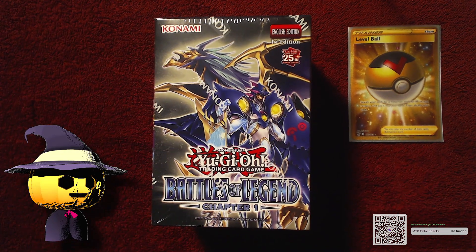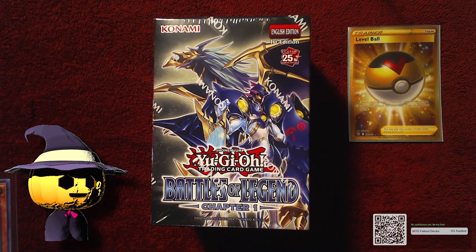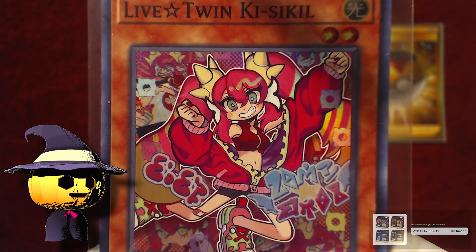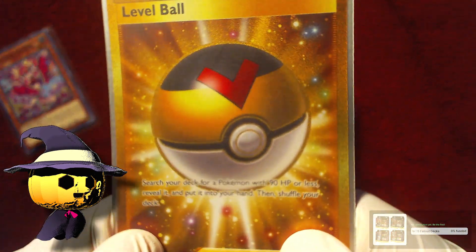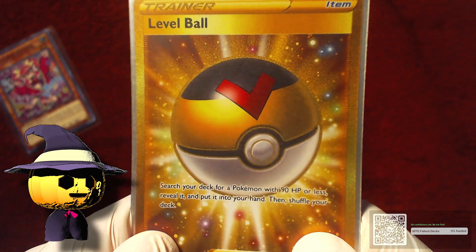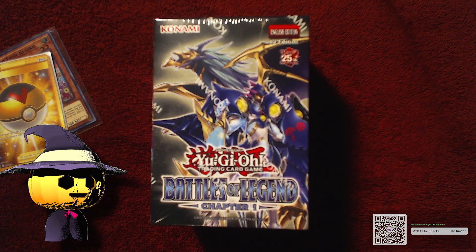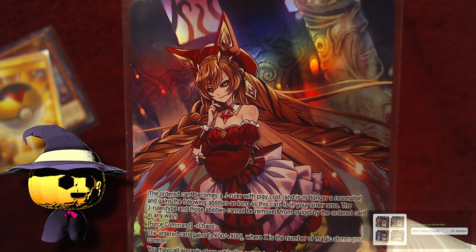So we got the Live Twin — I'm wearing gloves just to be silly. I like the camera to auto-focus so we can look at the Live Twin. Of course, the golden Level Ball that I actually pulled on camera — go check out that video. I don't remember which one it was; there's one of them opening up Pokémon packs. We also have some other stuff here too, like the Force of Will from a long time ago from the theme deck.